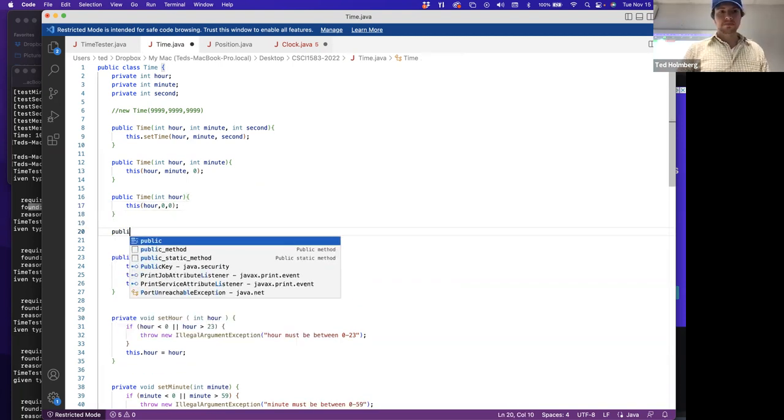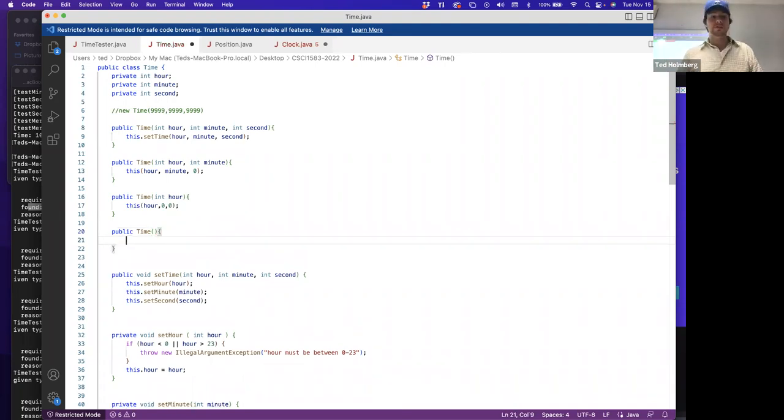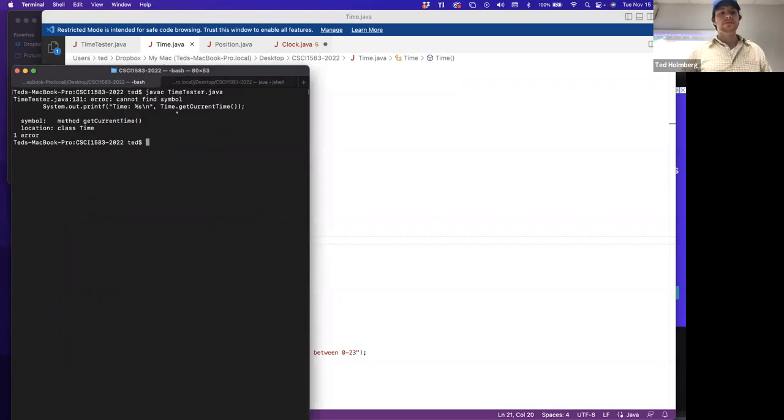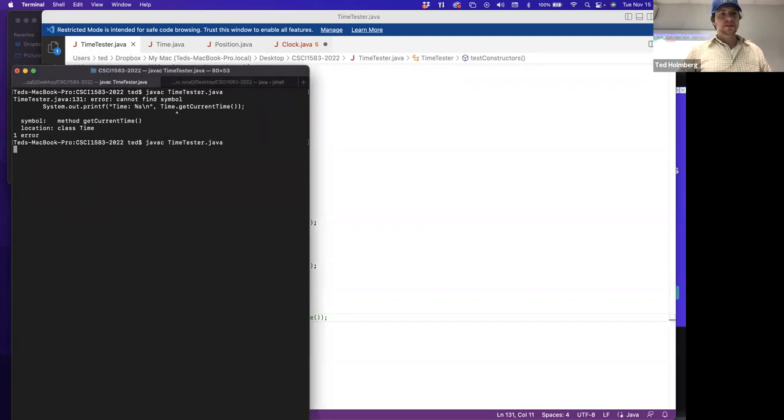I'm going to do that again. Public time, int hour — just one parameter. And here I'll do this(hour, 0, 0). And then one last time — public time with no parameters. I want something representative of what I'd have from an implicit default constructor. I'll do this(0, 0, 0). Now I will get the exact same behavior I was already getting in my tester file, but I've increased the capability of my class to construct a time instance on just an hour, on just an hour and minute, or on an hour, minute, and second. Let's compile and verify that works. And there we go — that actually compiles.